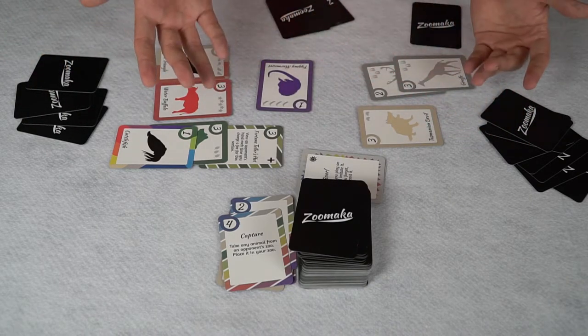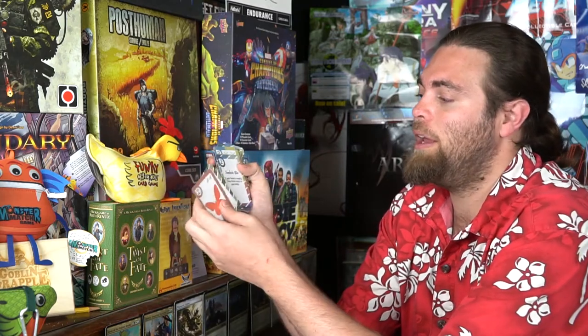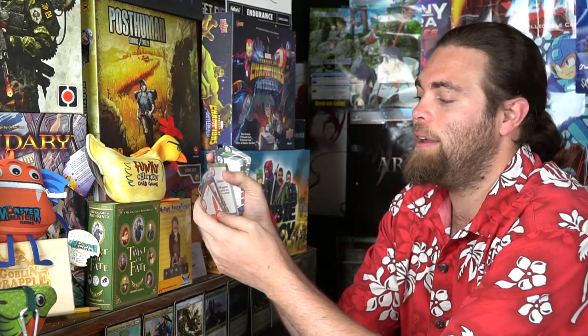The game continues until somebody reaches three or four sets depending on player count — that player wins Zoomaka. On the fee mechanics: with an Entrance card you can force a fee on all opponents for one of your sections. If the fee is five and a player only has four in their bank, they have to pay the difference from their zoo. You always want enough money in the bank to cover fees. There are tons of animals — bird wing, cobra, pig, falcon, chameleon — and you have to act them out when Roar is active. Cards like Stray Animals let you draw five cards if your zoo is empty. If you have no cards in hand at end of turn, you draw up to six, so emptying your hand is a good strategy.